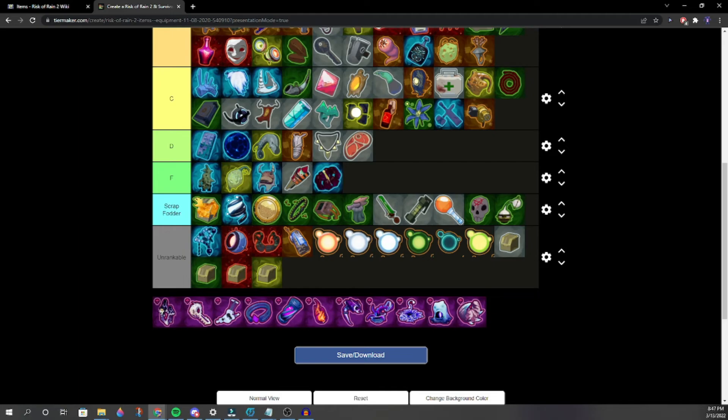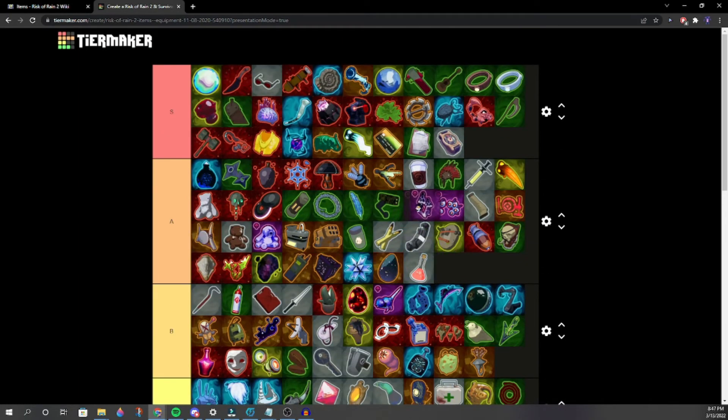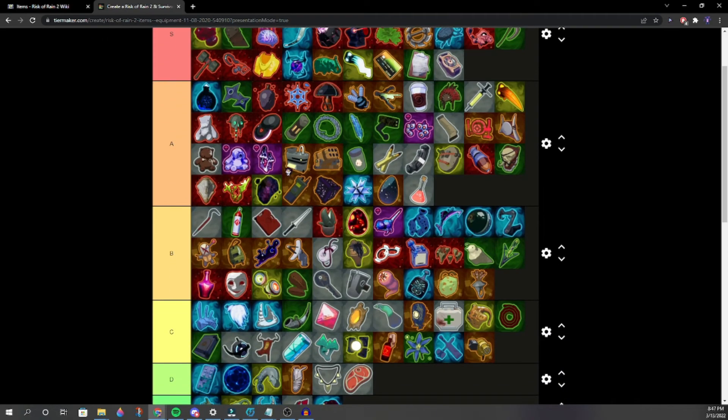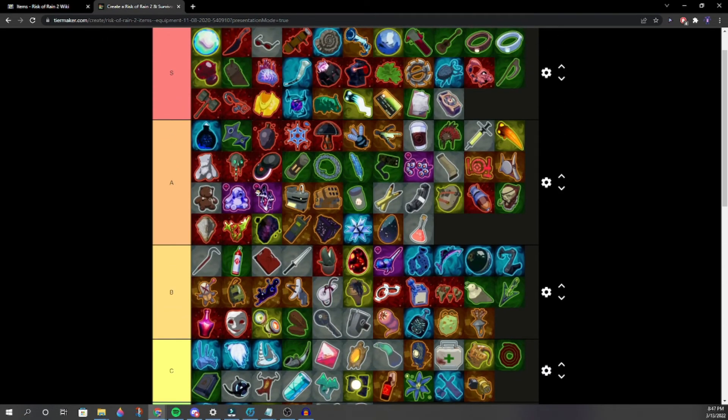As a Purity user, Purity should be the highest S tier. Wungus — around here. Wungus is the opposite of Bungus — good on every character except Engineer. A nice secondary item to have.